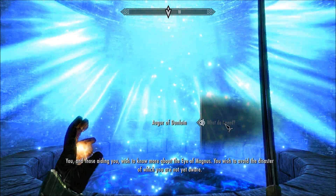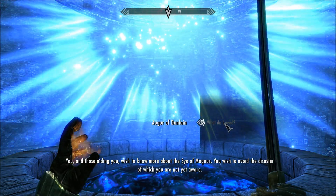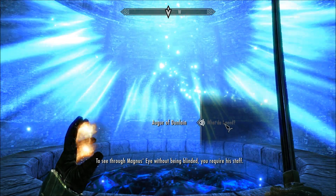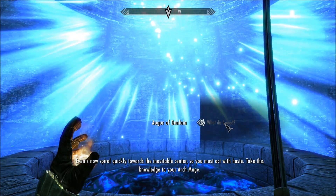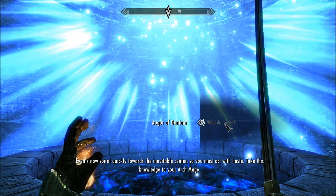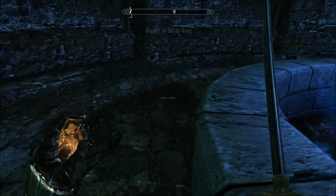What do I need? 'You and those aiding you wish to know more about the Eye of Magnus — you wish to avoid the disaster of which you are not yet aware. To see from Magnus's eye without being blinded, you require his staff.' I've heard of that — the Staff of Magnus! 'Events now spiral quickly towards the inevitable center, so you must act with haste. Take this knowledge to your Arch-Mage.' Okay — that's it then. Conversation is over.